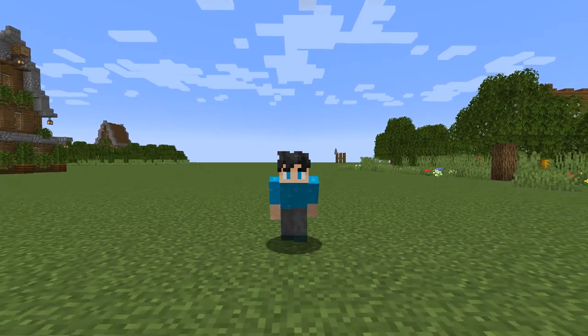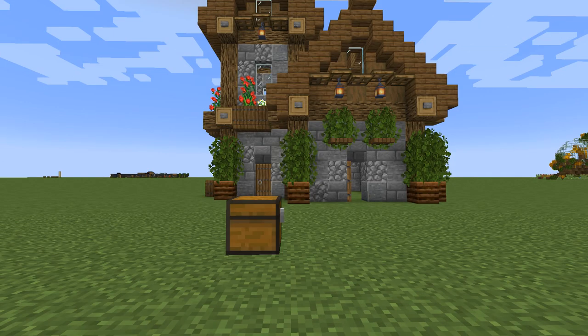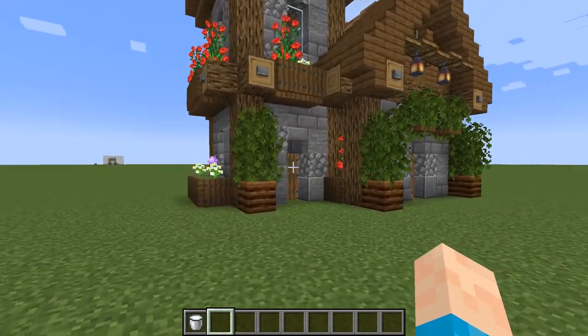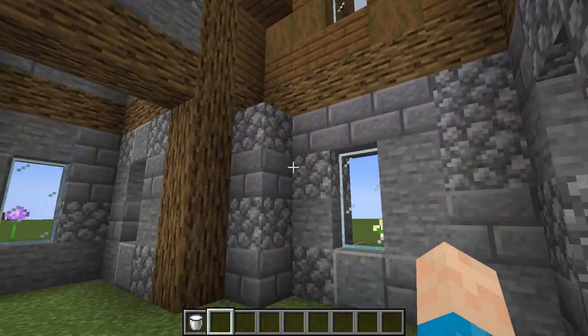Hello everyone, today we're going to be building something a bit different — it's not so much building as it is doing interior design. This is quite an old build of mine that I found in my build world that doesn't have any interior done to it. If we quickly go inside, there's nothing in here — it's completely empty, no floor plan, nothing.